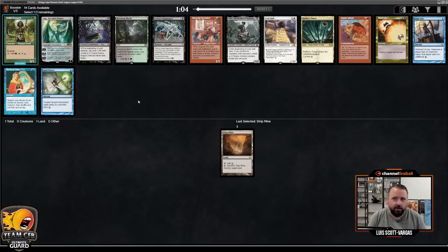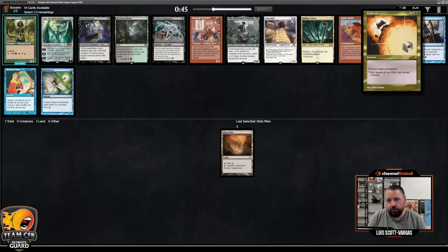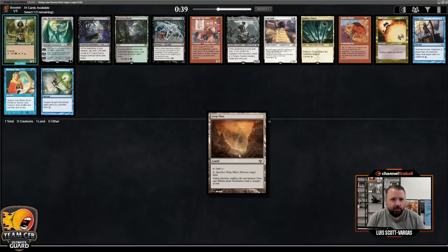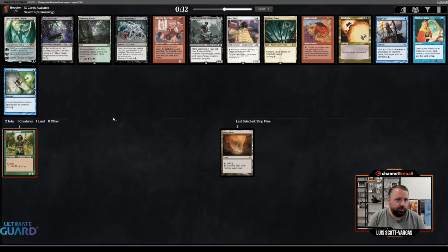Second pick, I think I'm wanting to take Noble Hierarch. The Lands decks are pretty frequently green, often splash colors, and I like Noble Hierarch and Ignoble Hierarch and Birds of Paradise in these decks. I don't really like Llanowar Elves or Elvish Mystic type creatures, because you want to tap for other colors. Vindicate is also a reasonable pick with Strip Mine, but I think Noble is more likely to be the right colors, less committal into two colors, and arguably a more powerful card.